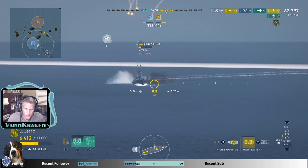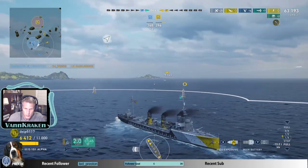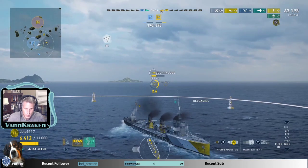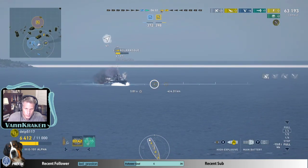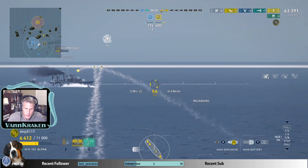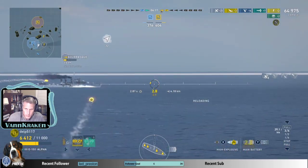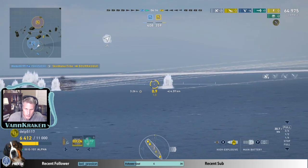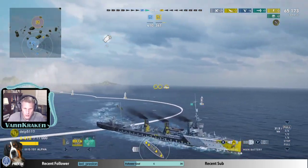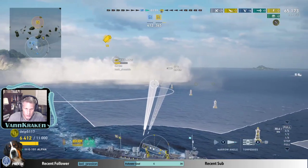Wait for those torpedoes, but I'm actually going to engage the Karlsruhe now. I'm going to smoke up — smoke generator started. Hopefully the battleship will keep the cruisers spotted. Here comes the DD — smoke screen set. He's going to be spotted by the battleship and fire torpedoes at our position, we can expect that. Angle away. That's the HE the Ishizuki can pack — it's definitely punchy.